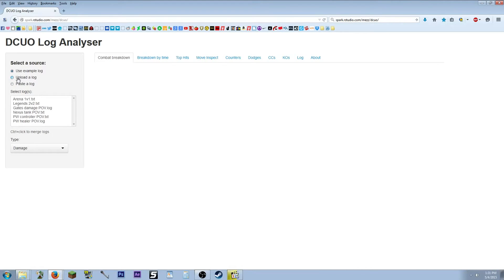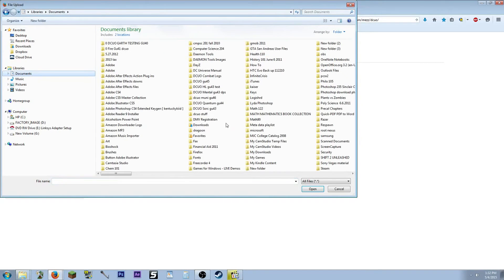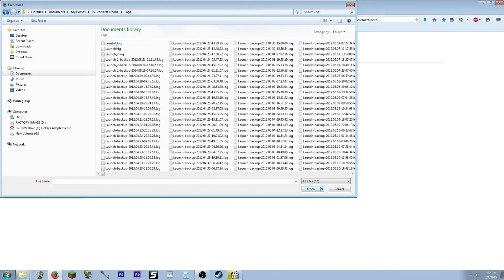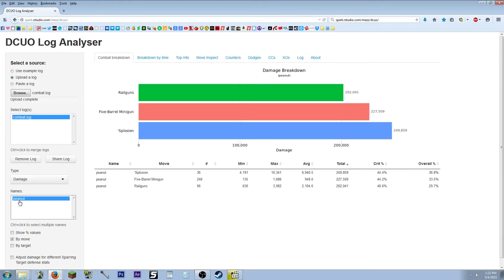There are two ways to put your logs in here: upload it, or paste the log. I'll click 'Select Upload' and it'll take me to the default file location where your logs are. If it takes you somewhere else, go ahead back to Documents, My Games, DC Universe Online, and Logs. Select which log, select a name for the tune — voila!